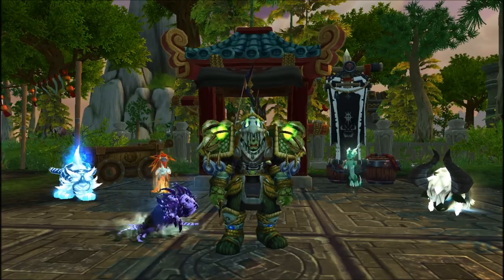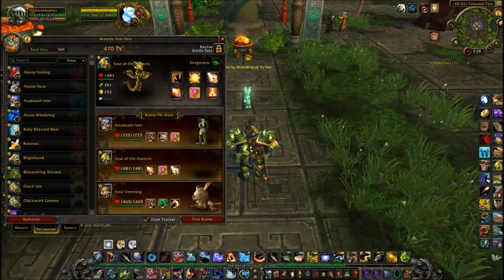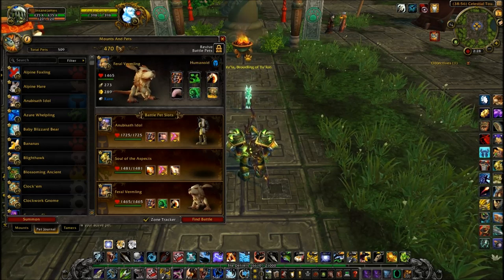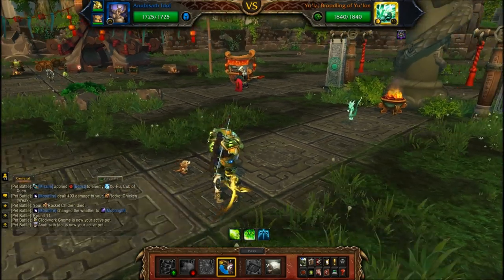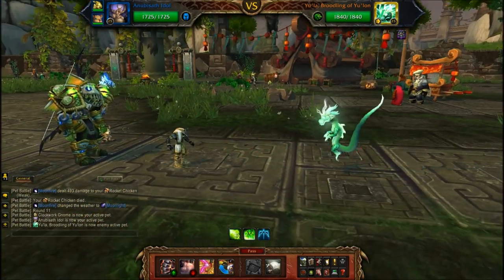A pet that everyone should have in their collection is an Anubisath Idol. It's a crazy good one-on-one pet — it hits hard, it has a deflection, it can change the weather with sandstorm, and it destroys dragons with crush. So that's what we're going to lead off with — let's crush EULA.